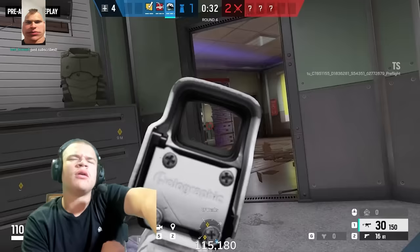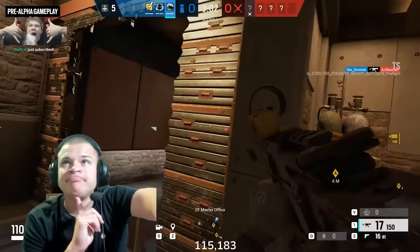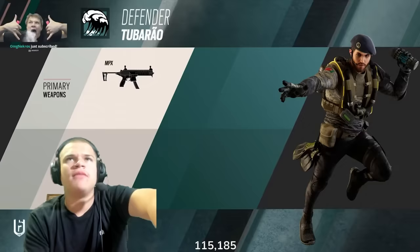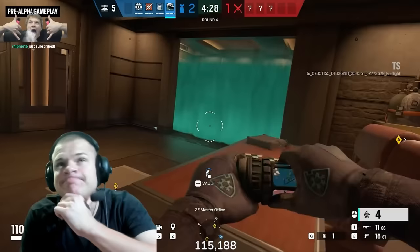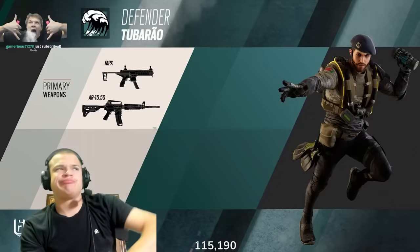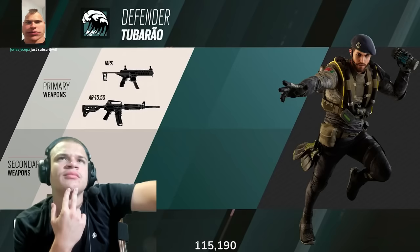Taking a look at Tubarau's primary weapons, we have two options. First is the MPX — a classic weapon, it's a wonderful weapon for a flex operator. The second option is the AR-15, a DMR that creates a lot of destruction. The weapon is pretty loud and pretty powerful. For the secondary, you have one option: the P226 MK-25, a reliable secondary weapon. We wanted Tubarau to really fulfill his role as a flex operator, so we gave him a balance of 2-2 — 2 health, 2 speed.